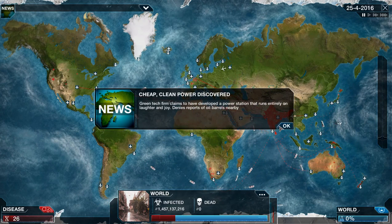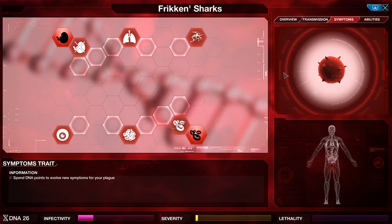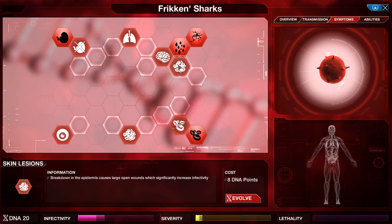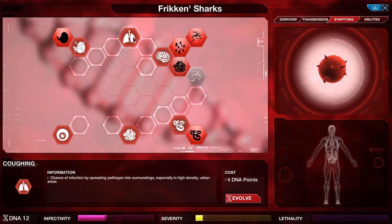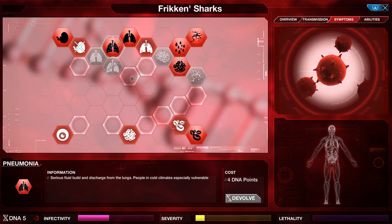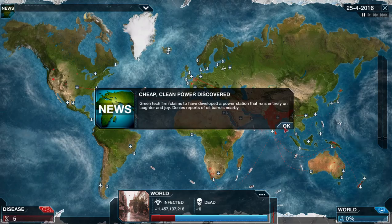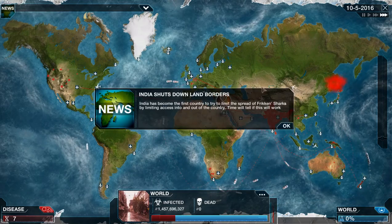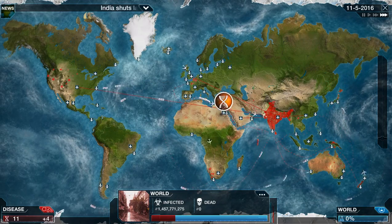Cheap clean power discovered — we don't care. We've got a few points to spend, so let's get some symptoms: Rash, Skin Lesions, Coughing, and Pneumonia. We want to bump our severity up to get more bonus points, and as we spread to more countries we're going to be getting more DNA points, which are going to be important.